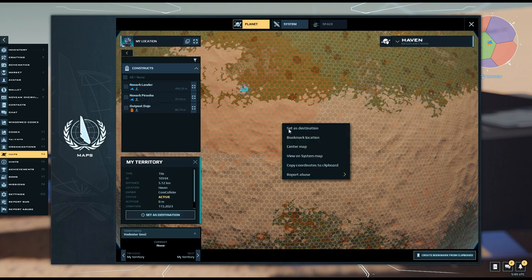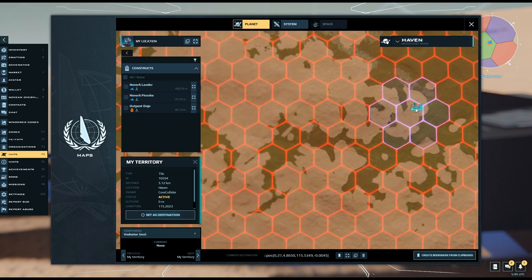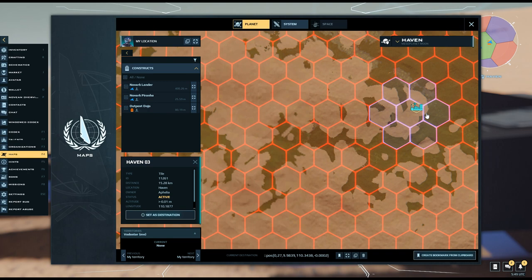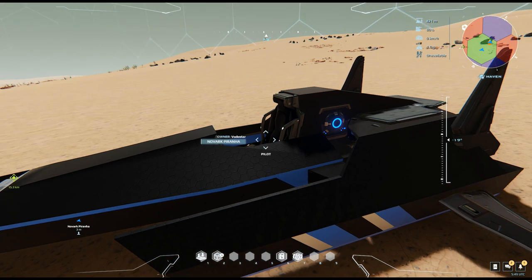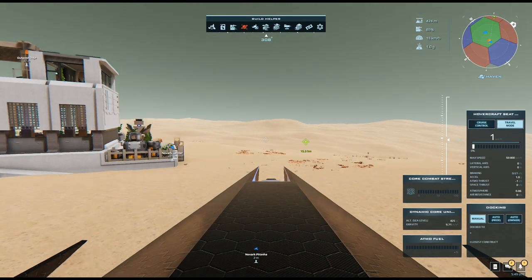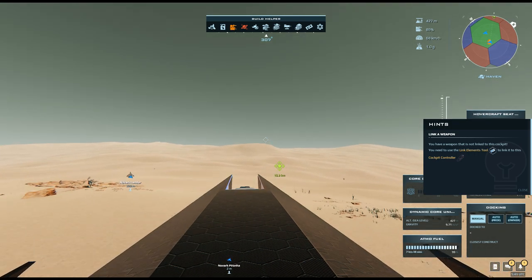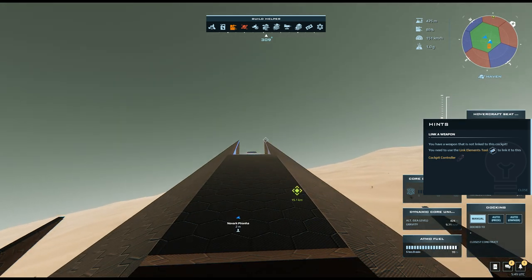Got some stuff to buy, so setting a waypoint at the market — it's about 15 kilometers away. Alright, now we can fly it. I'll take off, roll, pull the nose up, and there we go — up in the air.